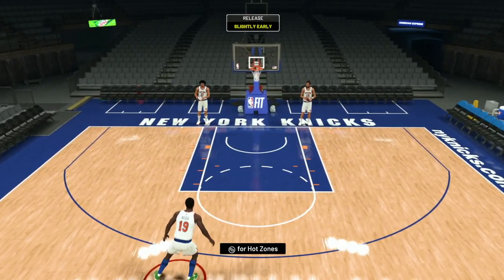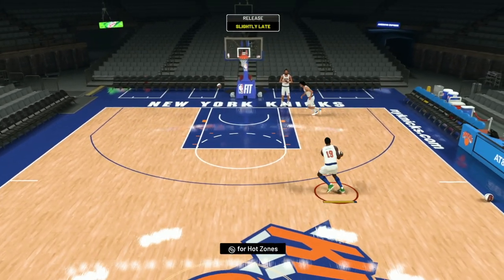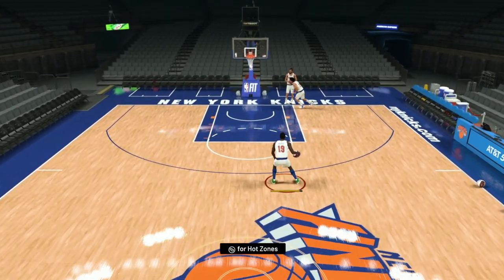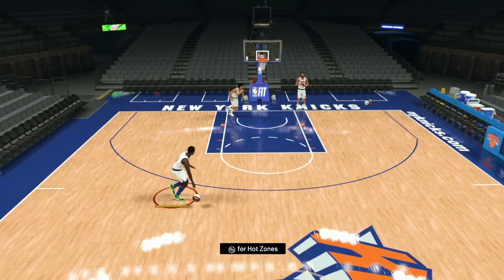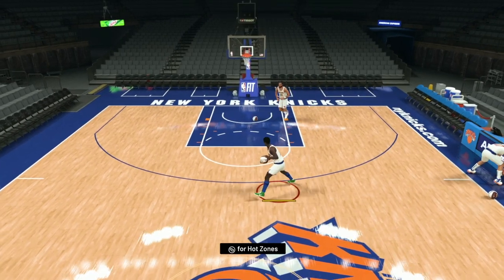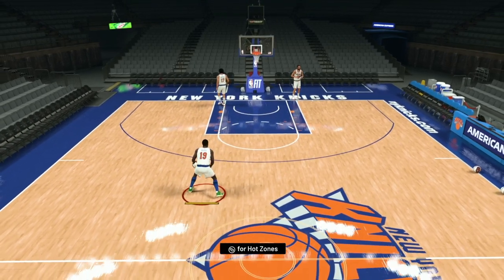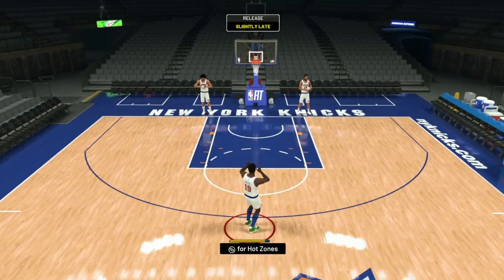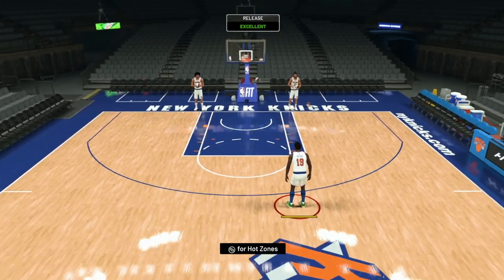His jump shot is a little bit on the slower end — I do have to get used to his release. This is also on current gen, so you guys know I'm not really the best 2K player on current gen, but we're definitely going to make some stuff happen. It's a decent jump shot, kind of feels very similar to Wang ZZ's lefty type release. Willis Reed looks to be really good offensively, and I do think he's going to be a really good defensive power forward.